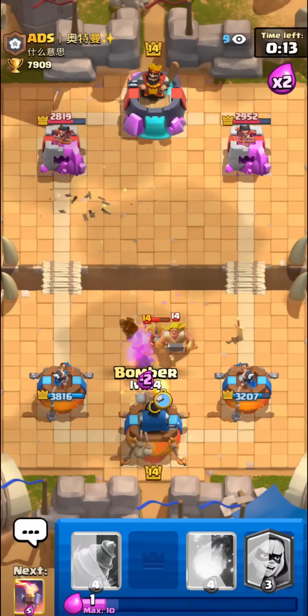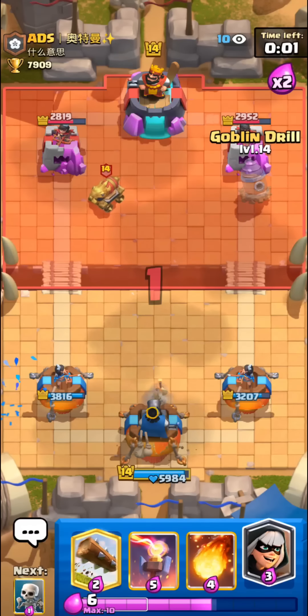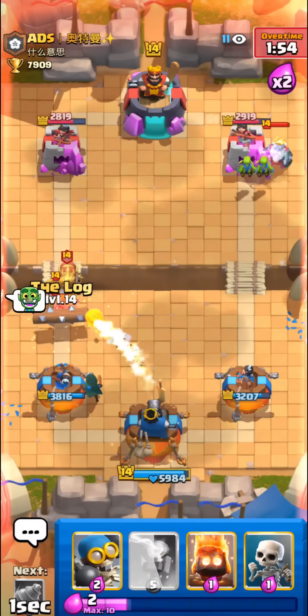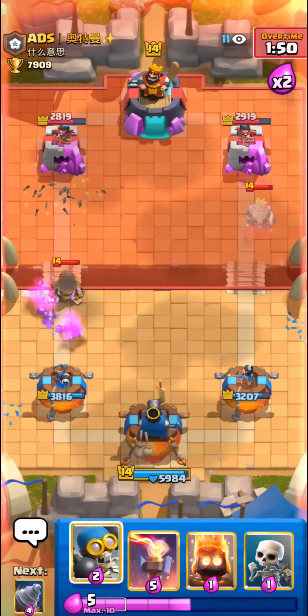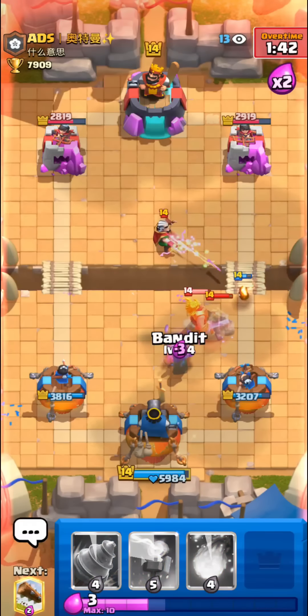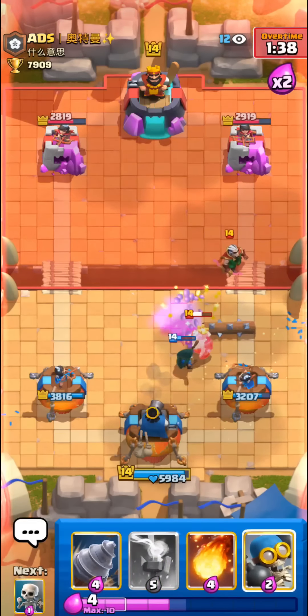He goes with Fire Spirit to pressure and a Mother Witch — have to be careful of her. He has Heal Spirit too, which blocked our Bandit from hitting the Mother Witch. Pulling back the Golden Knight so the Bomber hopefully finishes it off. Going with Drill plus Bomber in the opposite lane because he keeps playing his cards in the right lane — getting a few shots on his left tower so now he has to worry about both lanes. Setting up Inferno Tower — can't play squishy cards because he combos Ghost, Heal Spirit, and Golden Knight pretty often.